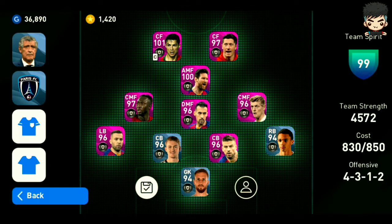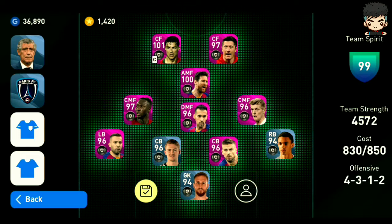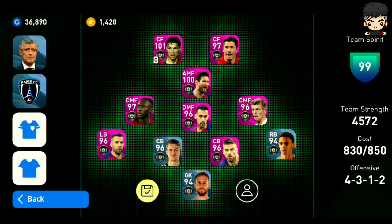For the right and left back, you don't need man marking ability, but they want all the other attributes a defender wants. On the right you can use Alexander Arnold or Carvajal, and on the left you can use Jordi Alba or Alaba — Alaba is my first recommendation.